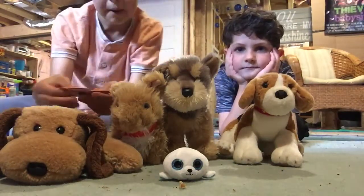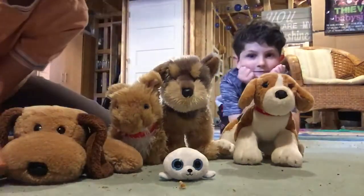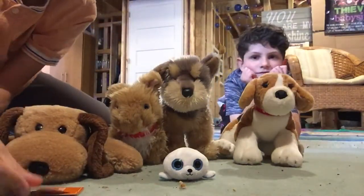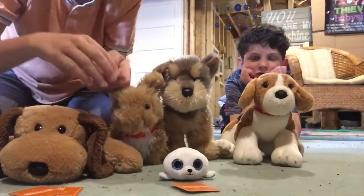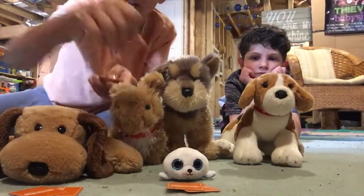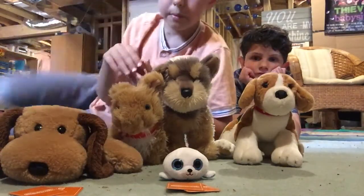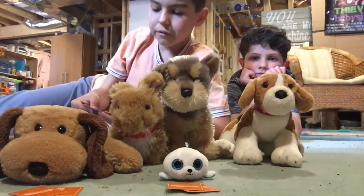We're going to start with Pudgy — we'll shuffle the cards and give two to Pudgy. Here we go, two off the top for Pudgy. Now for Icer — I took one from the top and one from the middle.